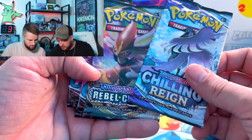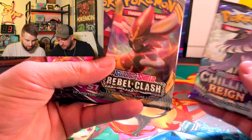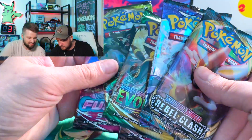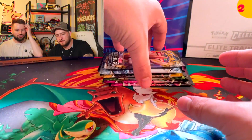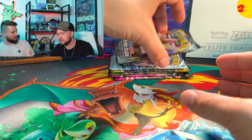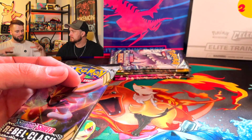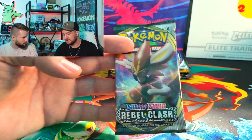Let's do Rebel Clash first, then Chilling Reign, and Fusion Strike. Honestly, any order works — they're all kind of the same. It's a good grab bag though. Some boxes you're not crazy about Chilling or Fusion individually, but a box that has everything gives you a chance at something from any of those sets.